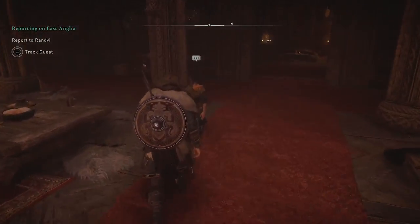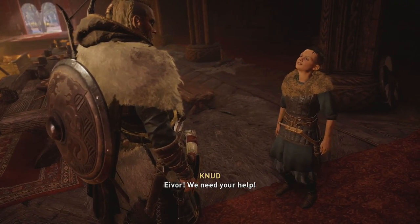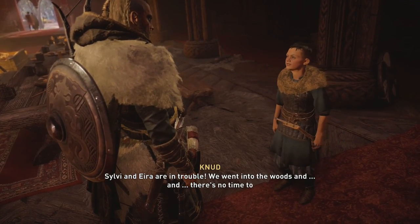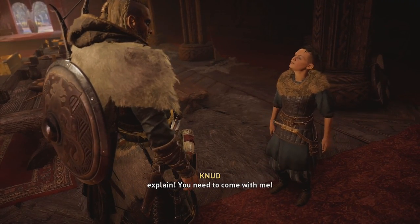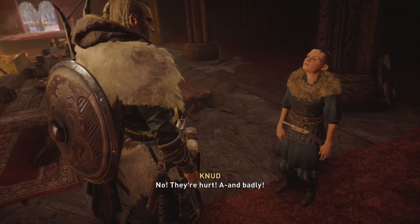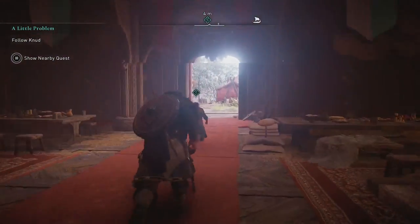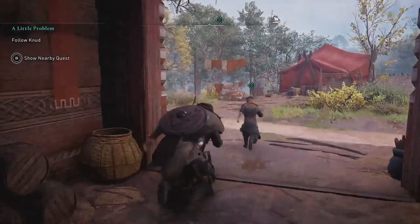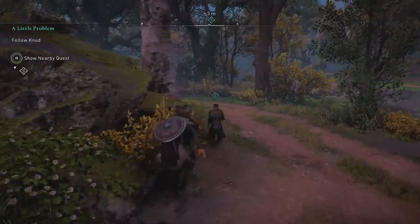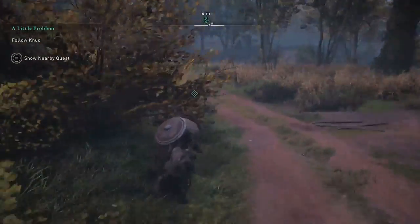A child named Knut interrupts urgently, saying his friends Sylvie and Ira are hurt in the woods. Eivor follows him. The player notes they've noticed this kid around for a while but never started the quest, thinking it wasn't relevant. Now it seems super urgent - which is funny because it means it's apparently been urgent for several weeks in-game.